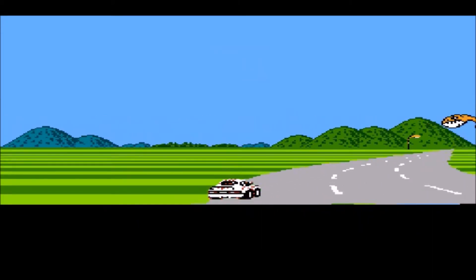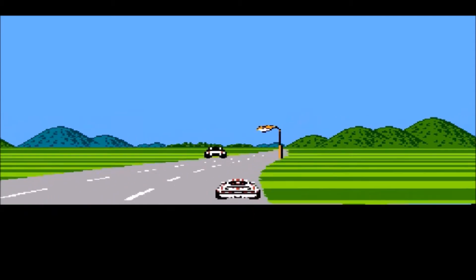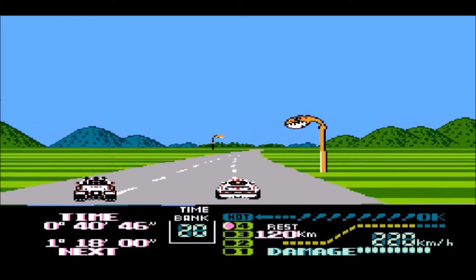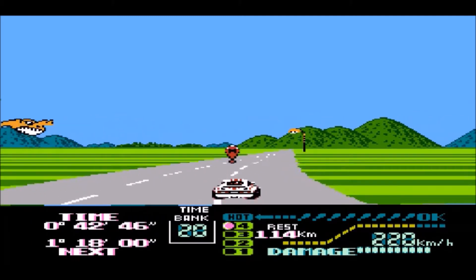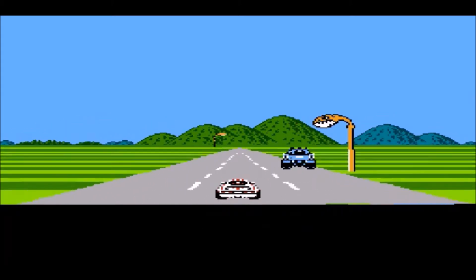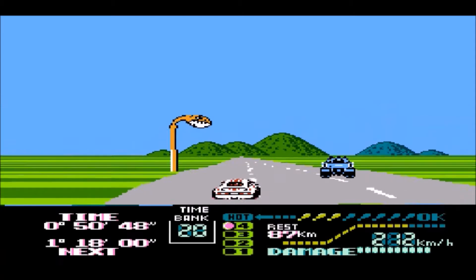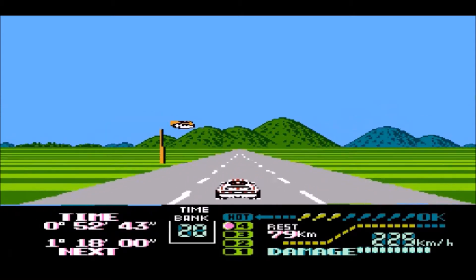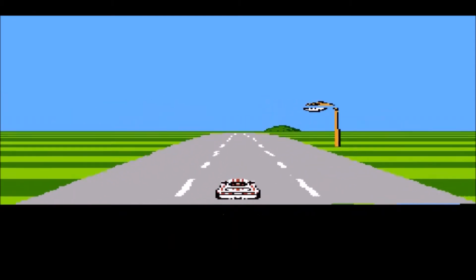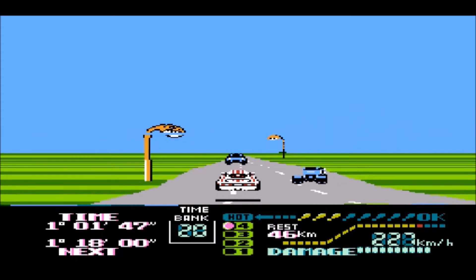Let me explain this bottom. The time that is going up, that is how long you've been on this track. The one minute and 18 seconds next — that is how long you have before your time bank starts counting down. If you get to that amount of time and you aren't at the first checkpoint yet, then your time bank will start counting down. And what I picked up was hot balloons, or whatever they're called. And if you get eight of those, you can go into the hot gear, the specialty fifth gear. But you've got to have those freaking balloons.